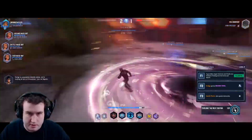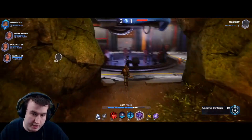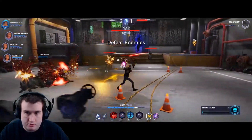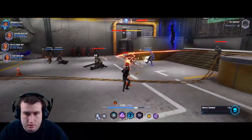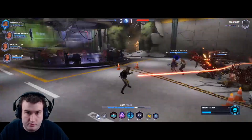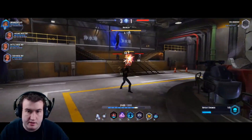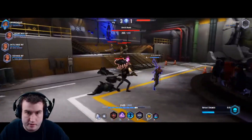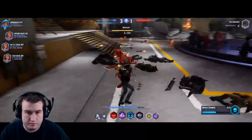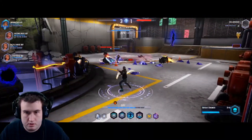Noted — you do not want to use Temporal Field if there are mobs that are going to interrupt you. We hit team level three and got our ultimate up. As you can see, Cease Continuum basically freezes everything — it's pretty powerful, lets your team destroy everything, and you're not going to take any damage during it either. That basically sums up the Chronomancer: buff, slow, and beam of death.